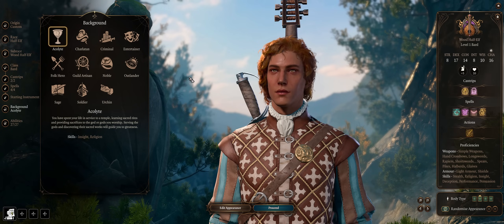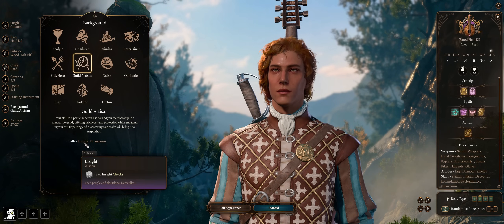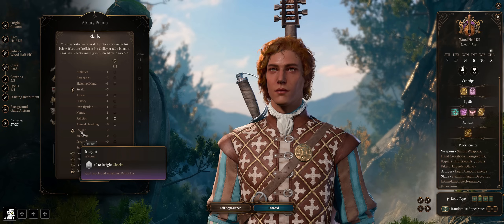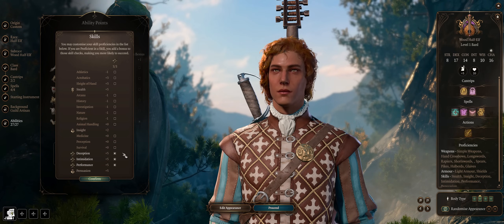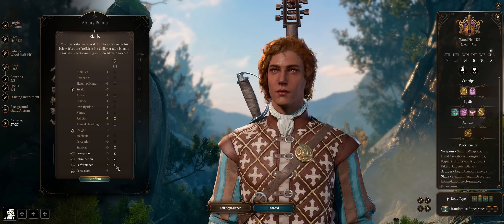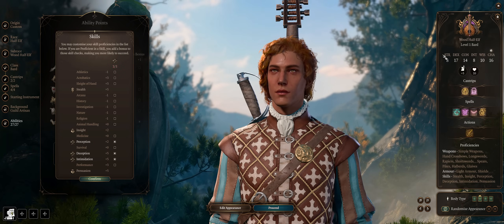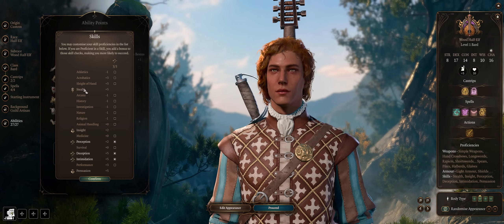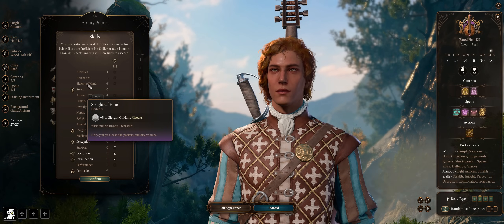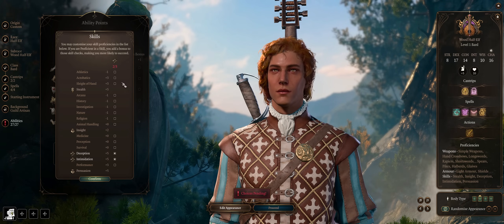I recommend the Guild Artisan background for free proficiency with Insight and Persuasion. Insight is the second most used skill, so this way you can specialize into everything. You can remove Performance and pick Perception instead. With high Dexterity you can also go with Acrobatics, and even take care of trap disarming and lockpicking checks — though for that it's better to spend a proficiency point into Sleight of Hand.